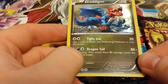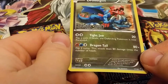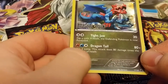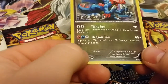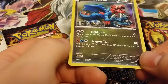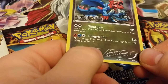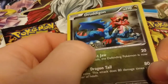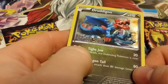Tight Jaw for 20 — flip a coin, if heads the defending Pokemon is now paralyzed. And Dragontail, which has a really random couple of energies, does 80 times — flip two coins, this attack does 80 damage times the number of heads. It races through narrow caves using its sharp claws to catch prey. The skin on its face is harder than a rock. He looks pretty evil here, but kind of a cool card.